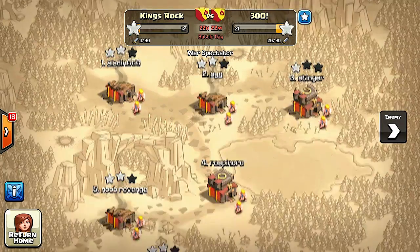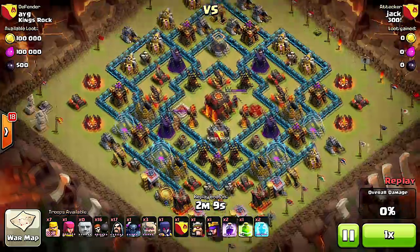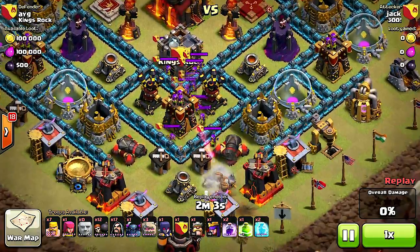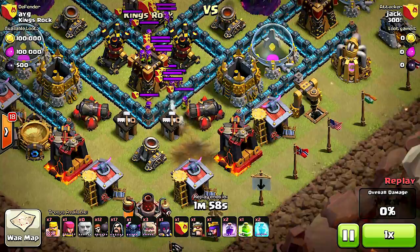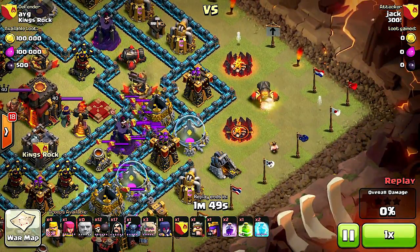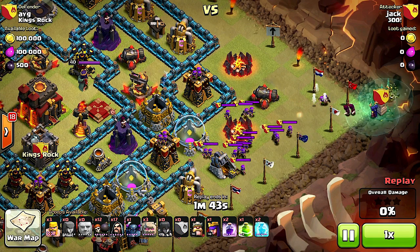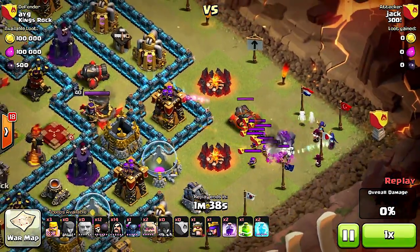Let's see another replay. This one is to get the clan castle troops out — we've got Jack going in. The wall breakers get hit by those mini bombs, but he gets a few troops out. Let's see if he can lure them to a corner — he might use his clan castle to take them out. Typically two witches in your clan castle will do it, and he puts down three just in case with wizards to back them up.